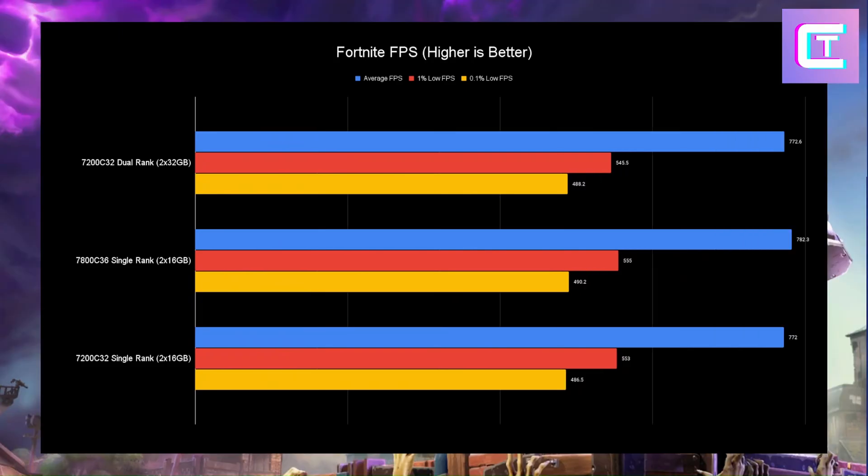In Fortnite, average FPS is about the same — all configs hit 770 FPS or higher. You won't feel the difference between 772 and 782 FPS. The lows are about the same as well. There's maybe a 4 FPS variance in average FPS, about a 10 FPS difference in 1% lows, with dual rank slightly losing against both single rank configs. For all these games, you will definitely get the exact same gaming experience.